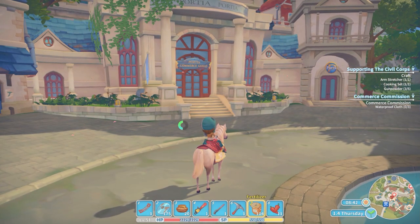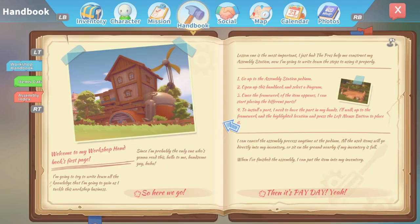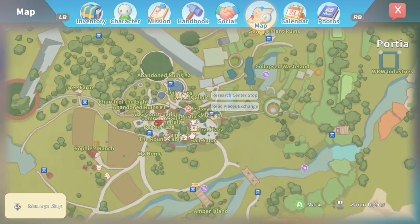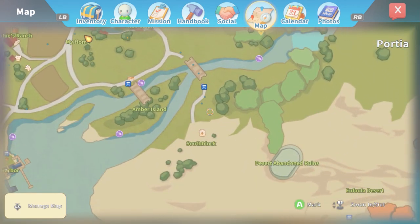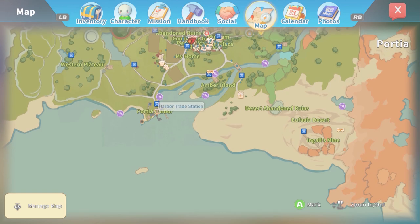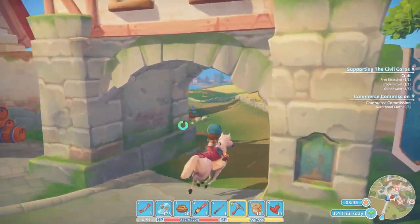Does anybody in town have anything going on? Let's look at the map. Supporting the Civil Corp — we're going to be waiting on that unless I can find Knighter somewhere. There's a lot of people that want stuff but it's not like mission-imperative things, so I'm not too concerned. Since we can't do anything else, let's head down to the Portia Harbor shop and check that out.